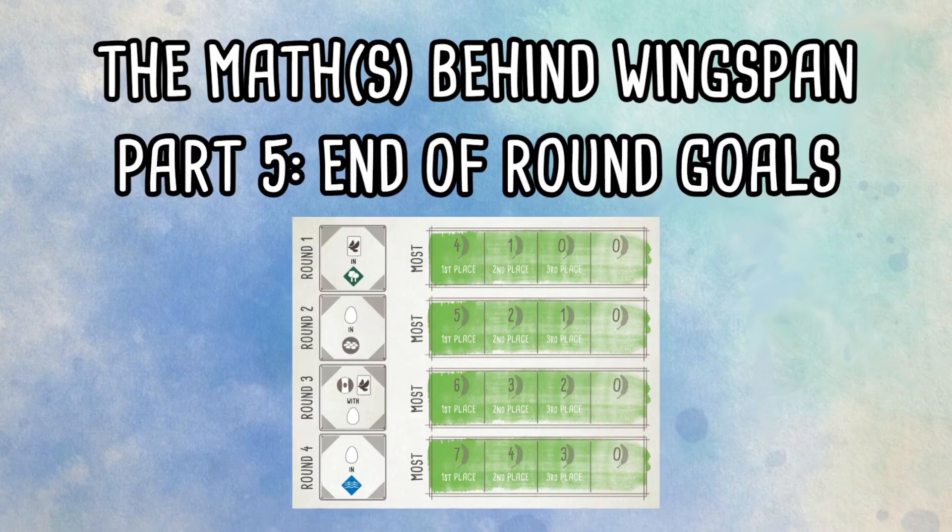I'm back with part five of my series taking a look at the maths behind Wingspan, and in this part we are going to be taking a look at the end of round goals. There's not a huge amount to discuss — this will be a shorter video — but I do often see some miscalculations, misunderstandings, and misinterpretations of the numbers around end of round goals, so I thought it'd be worth covering this and hopefully clearing a few things up.